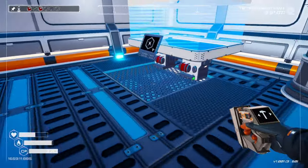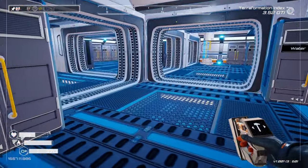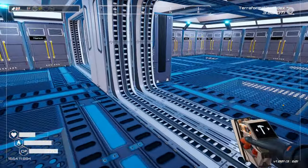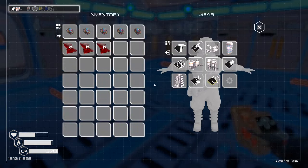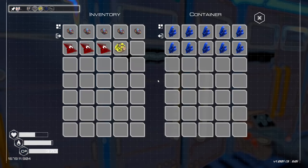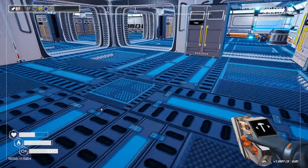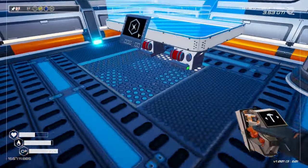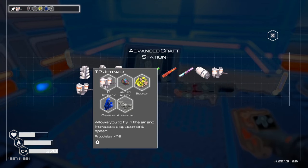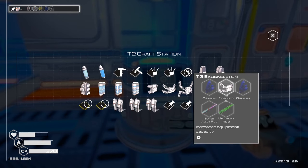I'm going to do some optimizers, but I think before we do that, let's get this jetpack sorted. So we've obviously got the jetpack. Yeah, okay I think we're good — sulfur, osmium, and a little bit of aluminium. There we go, and we should be able to make that. And then we've got the bigger exoskeleton as well — the super alloy rod is going to be a bit of a nightmare.